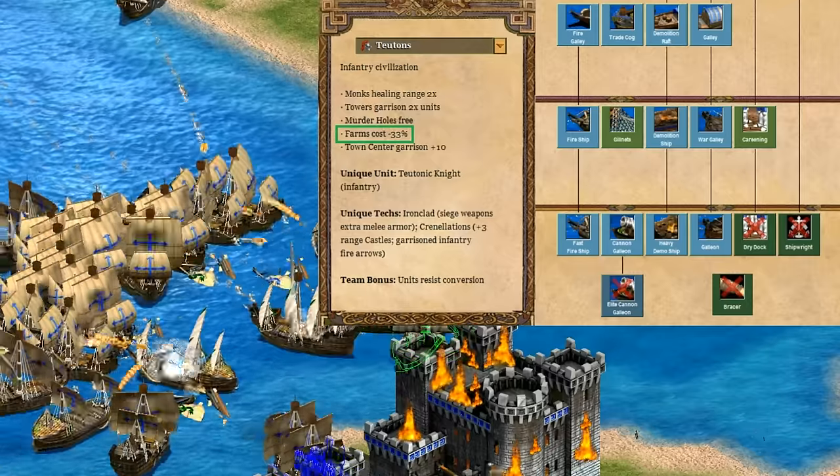Taking a quick look at monks — you have every tech there except herbal medicine, and the extra healing range makes your monks good at healing anyway. Your units also resist conversions, not so much helping your monks but definitely weakening those of your enemy. I'd say it's an A, given that you have every tech you could want and the extra range is more useful than you might think when you see it in practice.